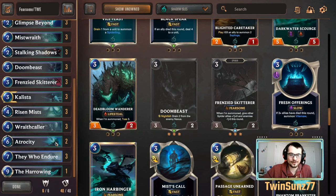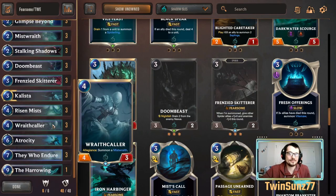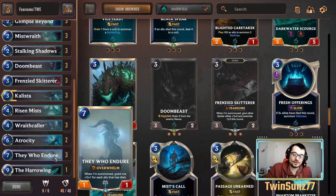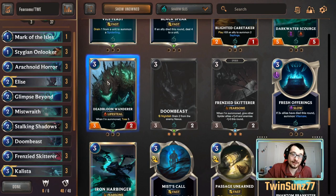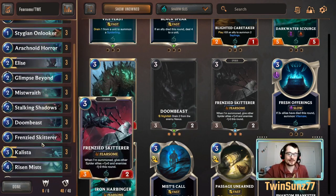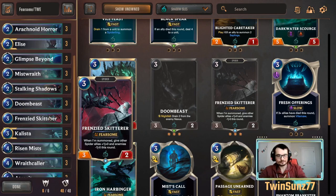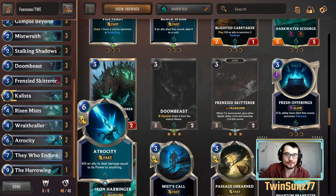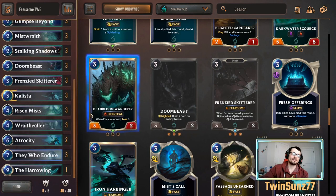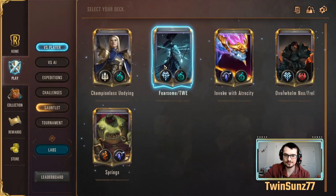For flex spots: we could drop the Harrowing but it's felt good as a one-of. We could drop a Mark of the Isles. The core is pretty tight. If you want a different version, drop the three They Who Endures and put in three Pale Cascades — that's the generic version. It's close to the same shell but you definitely want a second Harrowing at that point and might drop one Doom Beast or one early unit to fit it in. This fearsome version has been fun — lots of early damage and a strong end-game threat.